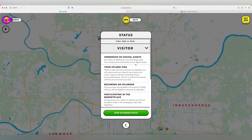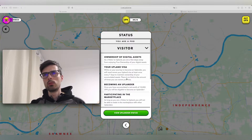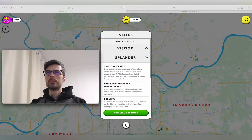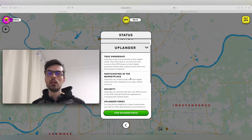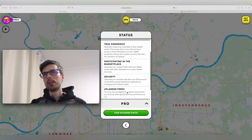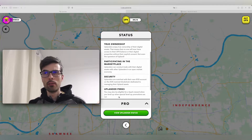If you click on these menus, you can get more information about each level. As a Visitor, you need to renew your Uplander visa once every 7 days and you don't have many benefits. But when you become an Uplander, things change. First, you have true ownership — every property transaction is stored and recorded on the blockchain, so it's yours forever until you decide to sell. You can also participate in the marketplace, and Uplanders may be eligible for a spark reward when they level up or during special level-up promotions.